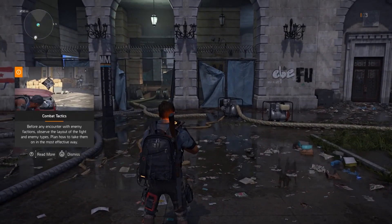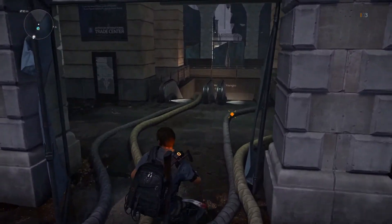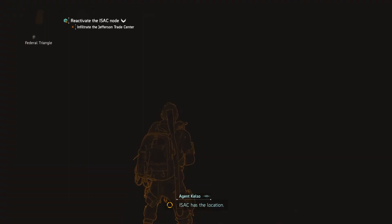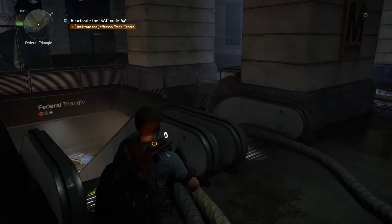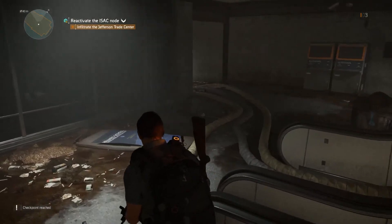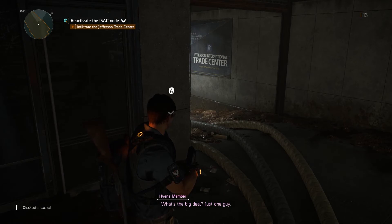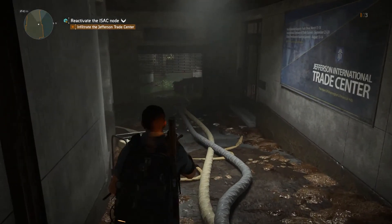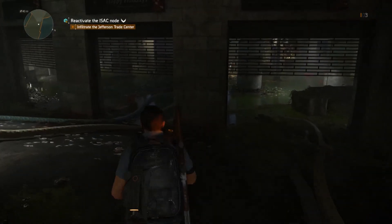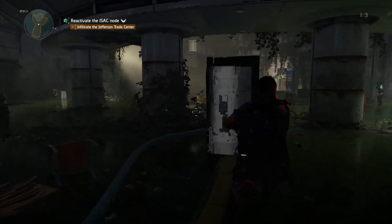Observe the layout and enemy types. Last radio contact with Espinosa came from a parking garage close to the shade node. Isaac has a location. Looks like we're going down. There's a few ways to go. I'm not entirely sure what the Jefferson International Trade Center is. Looks like there's a few people in here — this is a bit open.